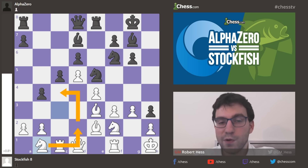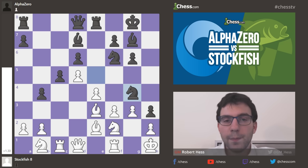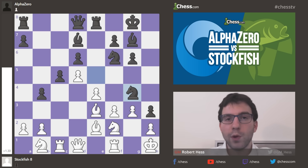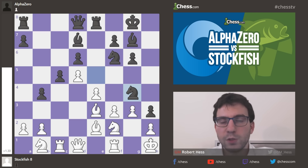But check this move out — Knight e to g4! I was not anticipating it at all when I was first shown this game, because what kind of move is that? You're giving up your knight for what looks like just one pawn. But the evaluation says 1.3 in white's favor right now — again, that's silly Stockfish. But look how quickly the dynamic of the game changes.